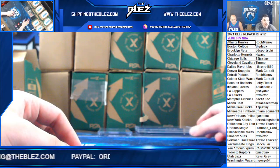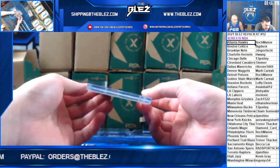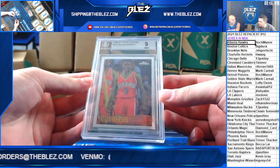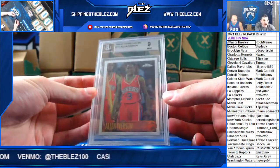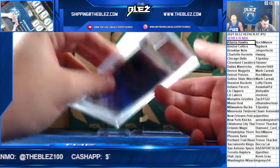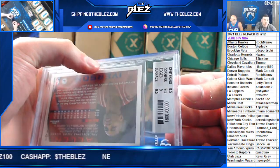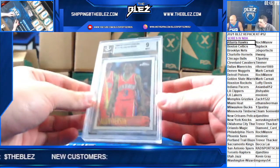Then we have a Topps Chrome rookie — PSA 9 Chrome of Allen Iverson, or BGS 9, for the Sixers. That's going to Rachmaninoff and it's an old slab with subgrades on the back: 8.5, 9.5, 9, 9.5 — A.I.